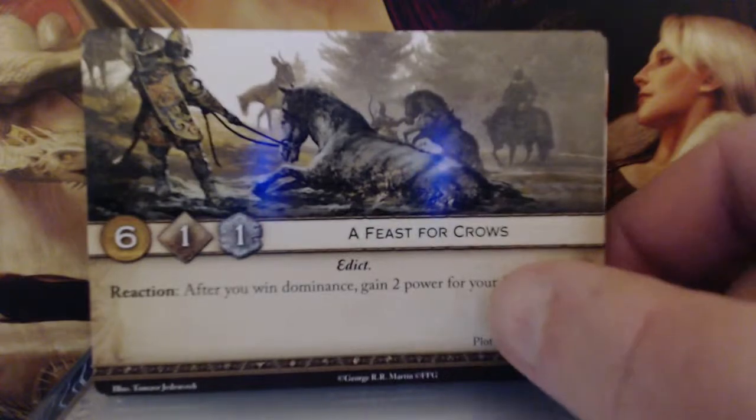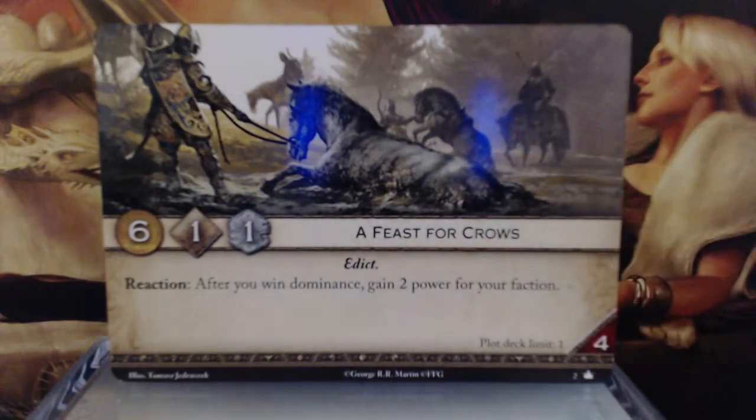Now we have A Feast of Crows. 6 gold, 1 initiative, 1 claim. It's an Edict reaction. After you win dominance, gain 2 power for your faction. Plot deck limit 1 with a 4 reserve. So it's got really nice gold, garbage initiative, and a decent claim. And if you manage to win dominance, gain 2 power for your faction, which isn't terrible.